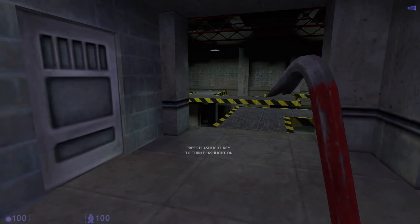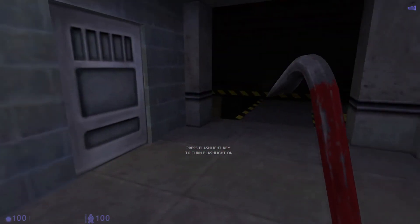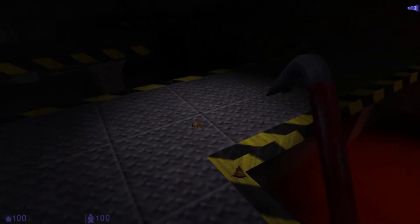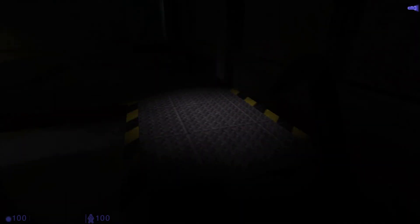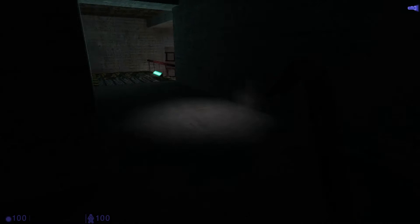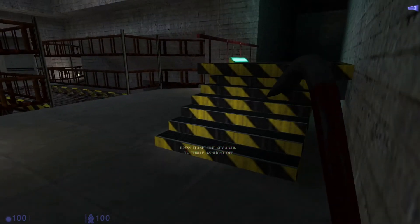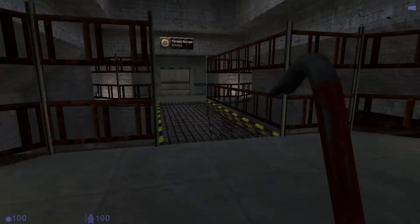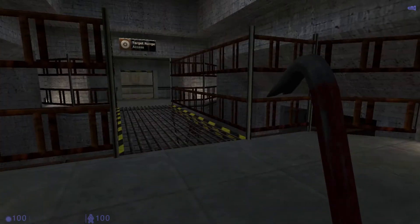You'll need to use your flashlight for the next area. Remember, your flashlight will lose power over time, so switch it off when you don't need it. When the flashlight is off, it will recharge itself.